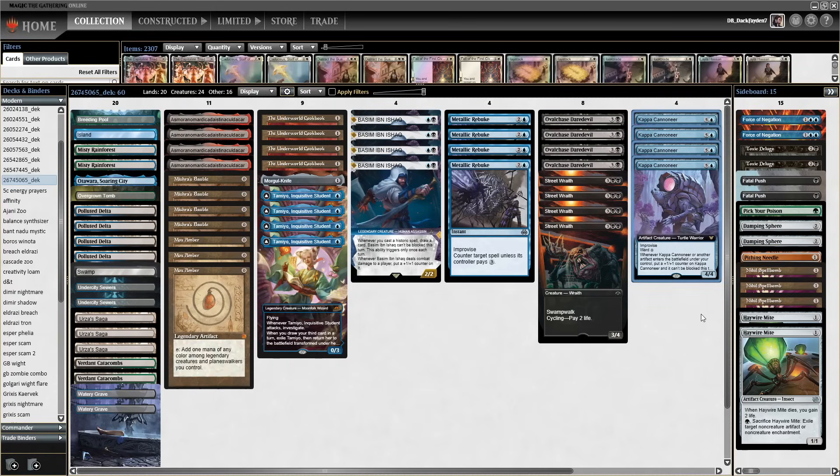I'm playing Kappa Cannoneer for the first time and it's like I was waiting for Basim to come out. This card fits in perfectly in this archetype — Kappa, Basim, and Tamiyo. All the new cards are like the best cards in this archetype, definitely in addition to Asmo, which is kind of the point of the archetype.